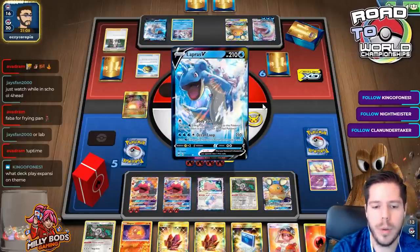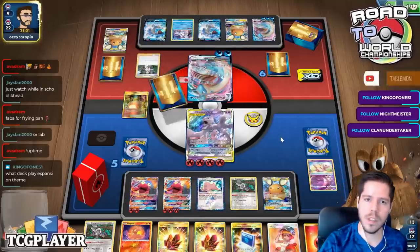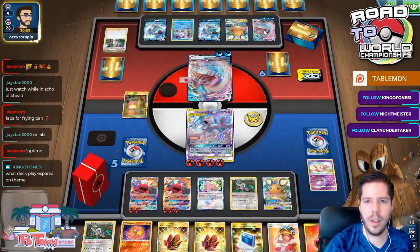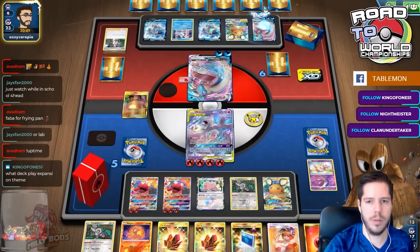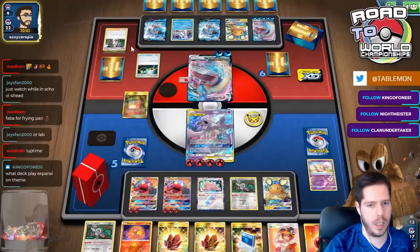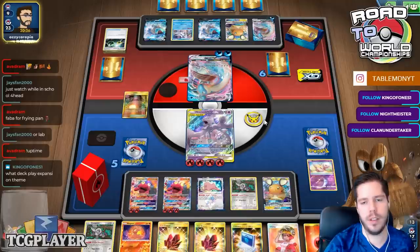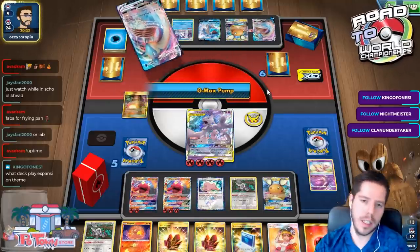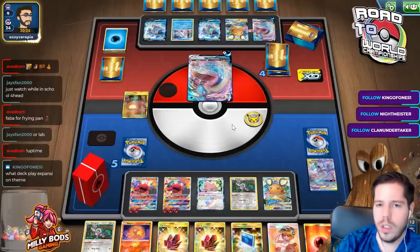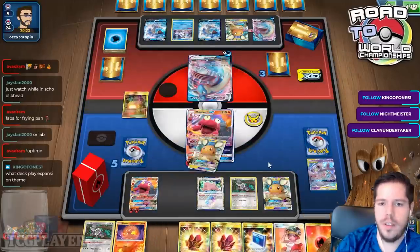It was a bit slow for me but I'm not trying to win as quickly as possible - I'm trying to guarantee the win. My opponent needs six energies on the Lapras VMAX to knock me out. There's one, two, three. The mistake for my opponent was not retreating first - saving energy attachments would have been more efficient. He takes the first three prizes. That's okay because I have no other three-prize Pokémon on board, so there's no way for him to win next turn, whereas I have four prizes available.